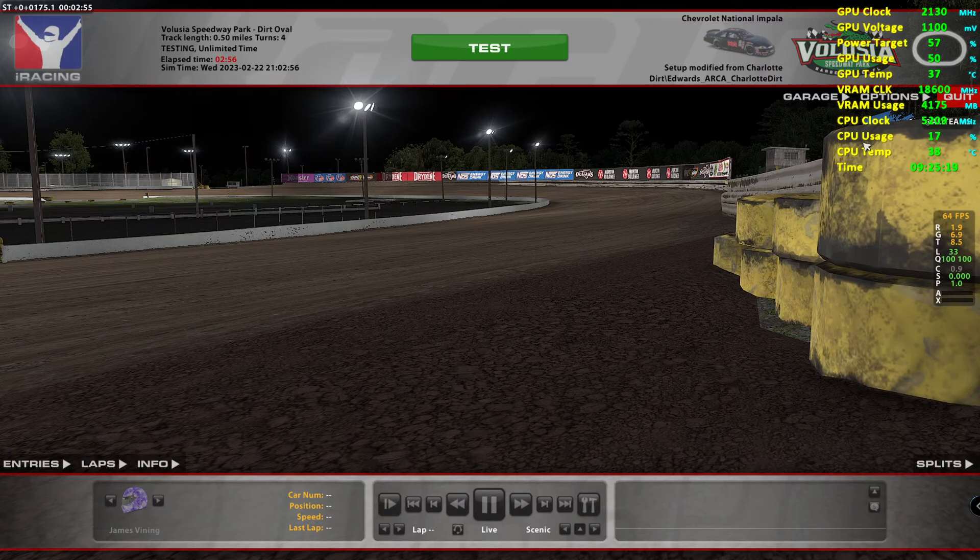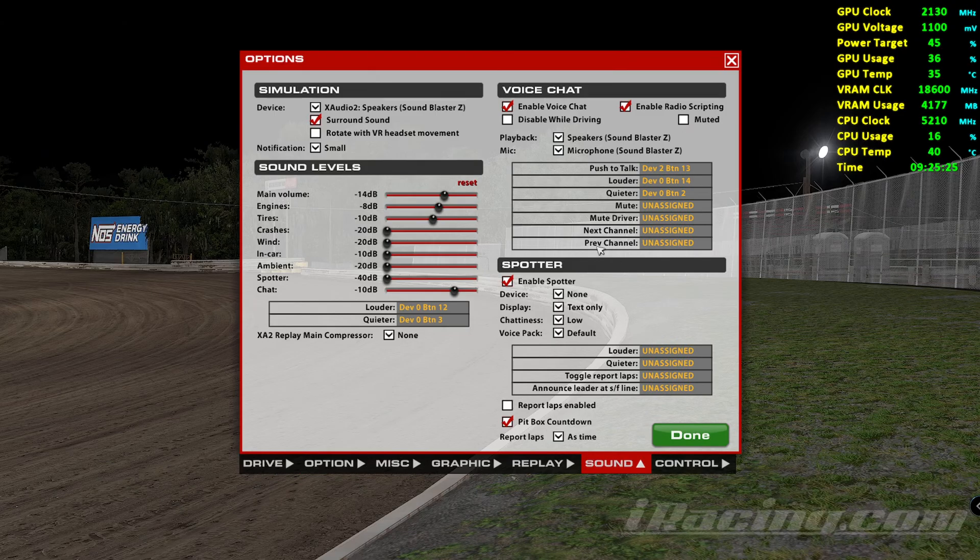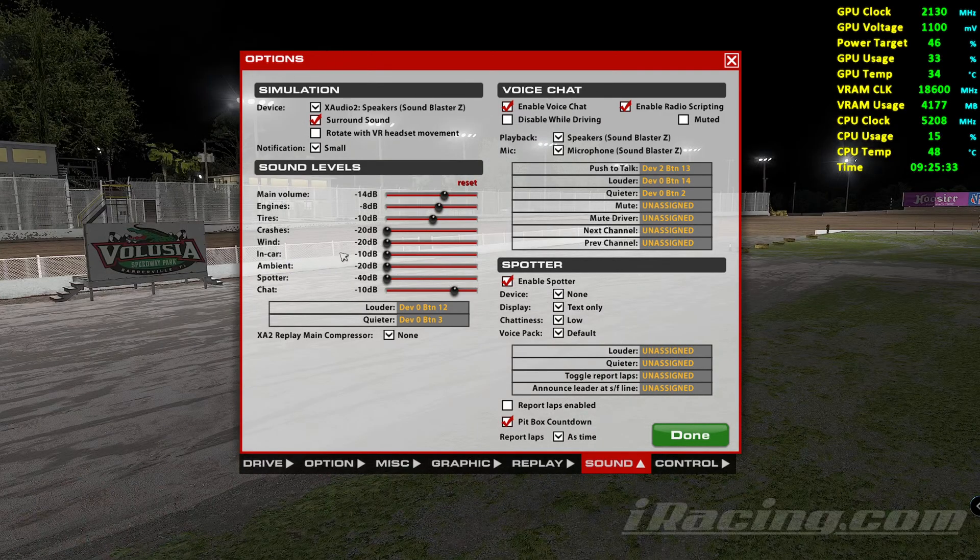For instance, if you go to Options > Sound, you can see everything looks fine — it's enabled, speakers fine, microphone fine. That's what it's supposed to be, and it's never usually the simulation that has a problem. I can hear the cars and stuff; it's just the voice chat.